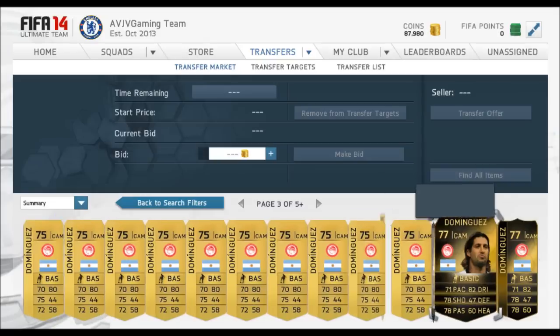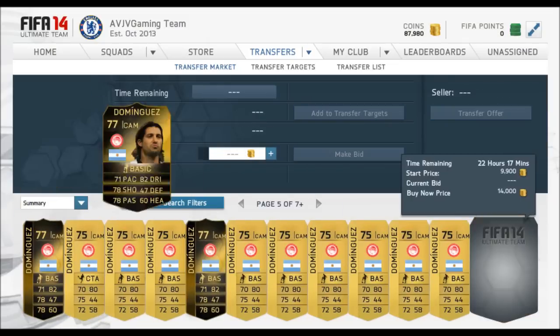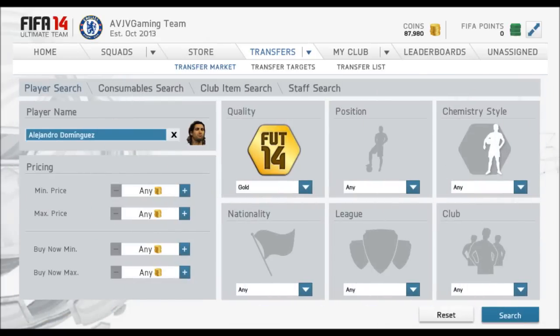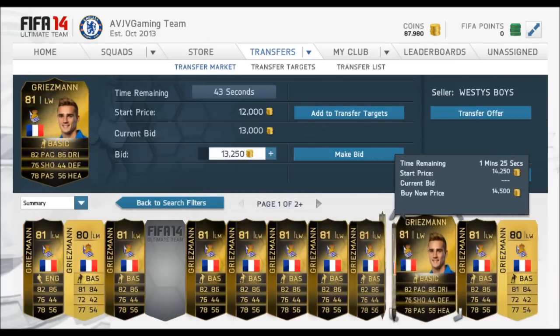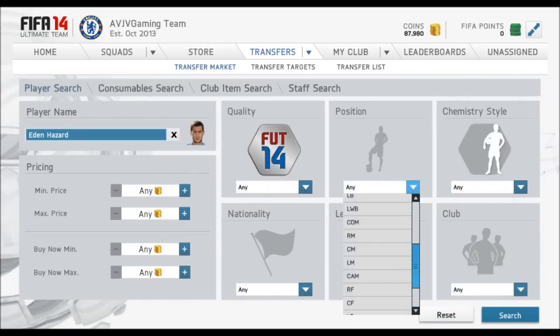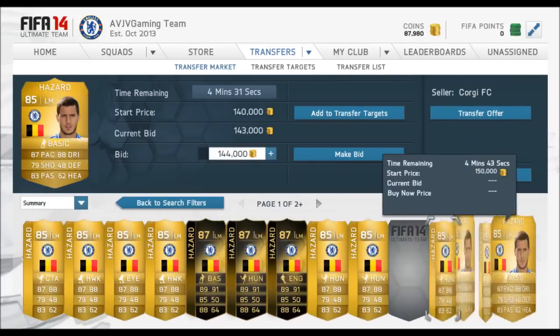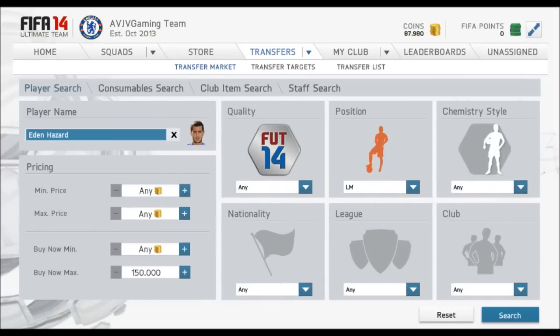In terms of inform cards, I've got an Informed Bonucci. Try picking up some informs for around the value they're currently going for and hold them for maybe a week or two, because when they're no longer in packs, their prices are going to go up. I believe Mertens — you can see this player up on screen — I actually got one; you'll see it in the Journey series tomorrow. Definitely look into a couple of informs for holding long term, as their market value should go up when they're no longer in packs. It's just a common thing that happens in FIFA.